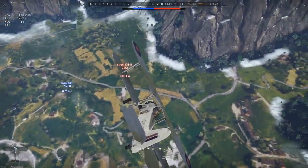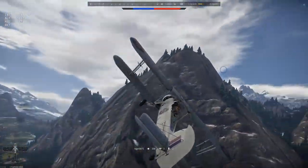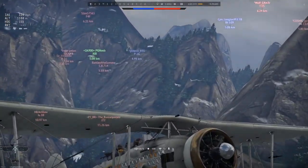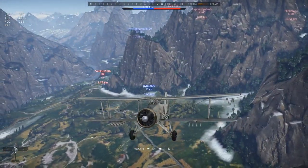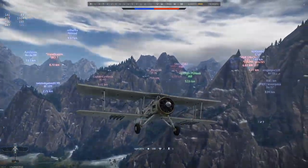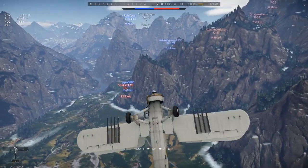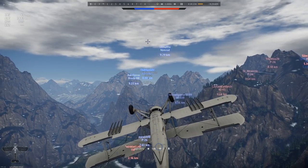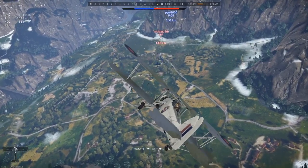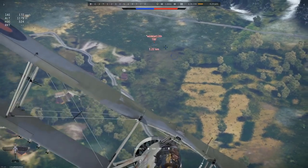It does have an arrestor hook, which makes it a little bit easier to land on carriers — not like landing on a carrier would be overly difficult in the first place. It's slow as all hell. I think the redline speed was like 200 or 210 miles an hour in a dive. Basically if you point the nose of this thing down, you'll rip the wings in realistic and sim. It only has landing flaps — no combat flaps or takeoff — and they are the ailerons.